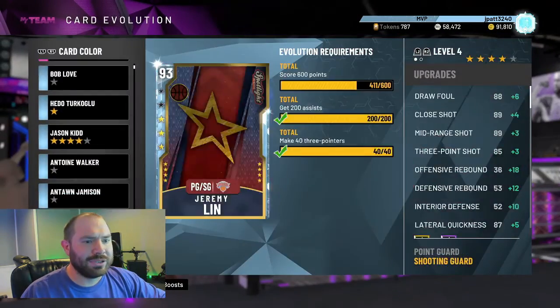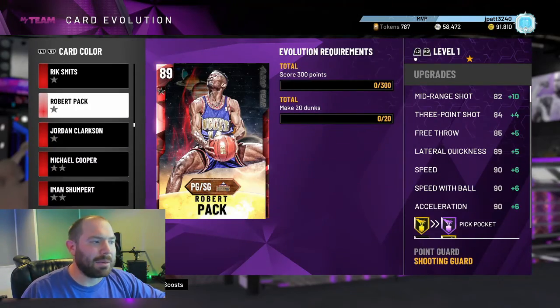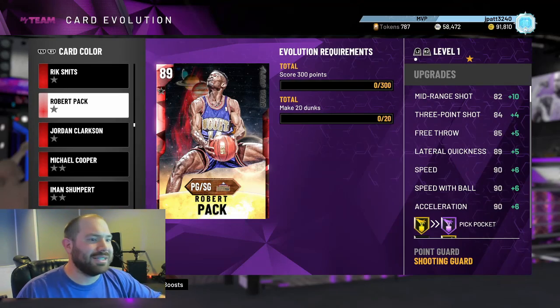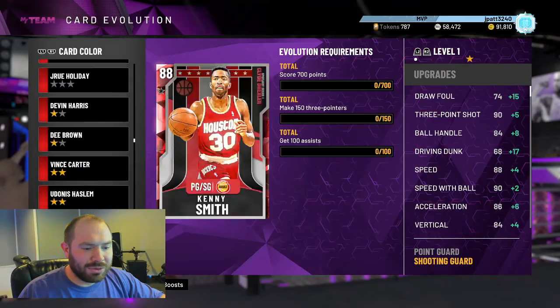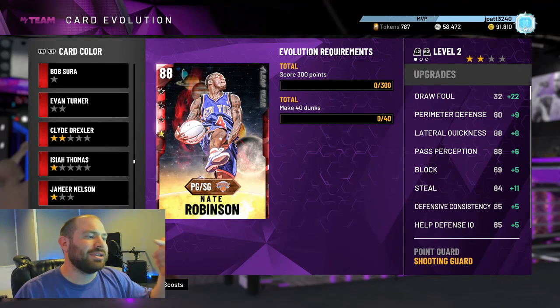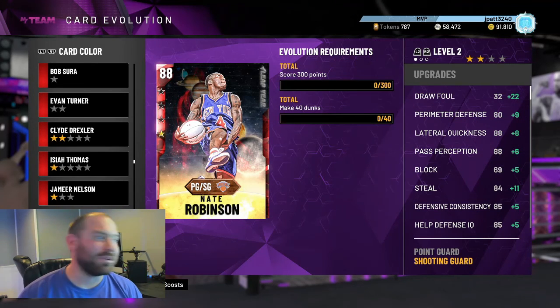The cards I'm gonna be looking at EVOing: Robert Pack needs 300 points and 20 dunks — not a big deal, that maxes him out. And then we got Nate Robinson — 300 points and 40 dunks — that's gonna get him to an Amethyst, and I think that's about as high as I want to go.